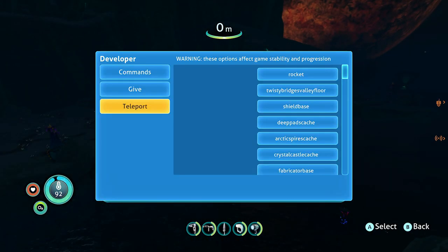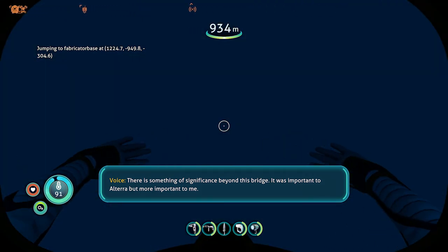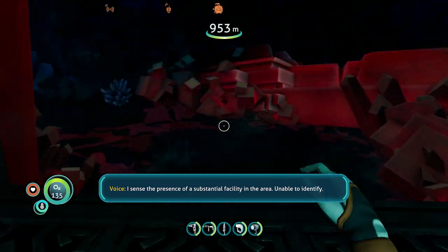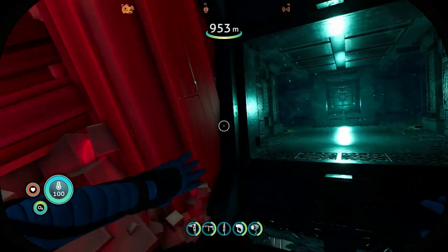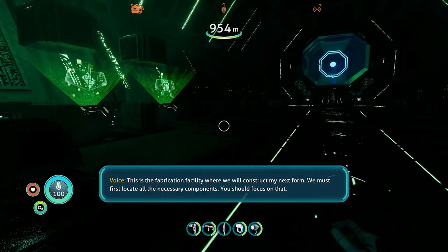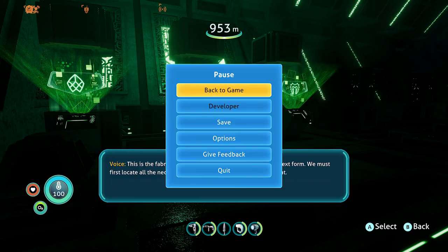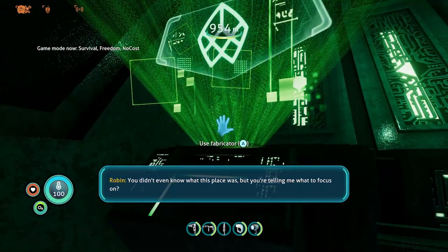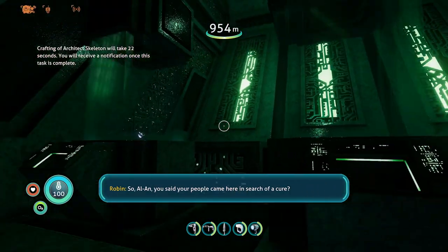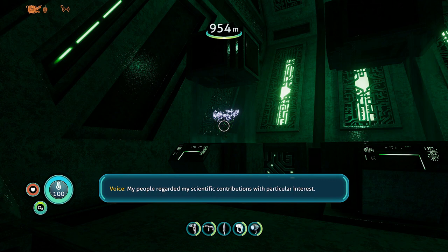Teleport out — open the menu and this time go to Fabricator Base, which is at the top above Sanctuary. Wait for it to load up and go inside the base. We have to craft some things here, so we need supplies — hit Start, go to Commands, and go to Bob the Builder. Since we used that command, the achievement won't pop until we quit out and come back in. After we craft all this stuff we'll save, quit, come back, and the achievement will pop. You have to craft three things — there will be dialogue in between each one.